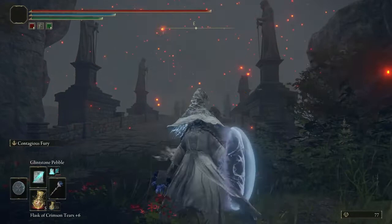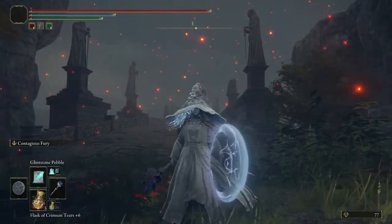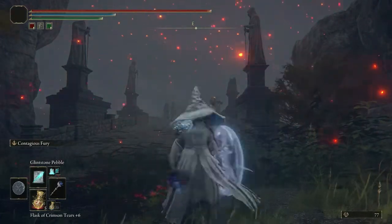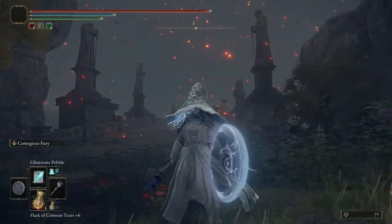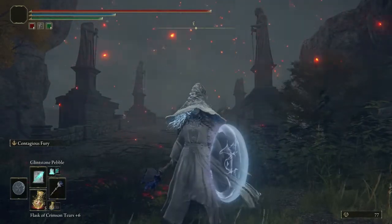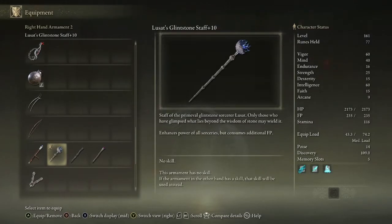Weapon buffs usually depend on your type of build. For a weapon buff, Royal Knight's Resolve is an excellent start. It basically increases your attack power, but it's temporary. It is a weapon buff because when you use it, you have the weapon out at all times for the buff to be activated. As soon as you swap to a different weapon, it will go away.